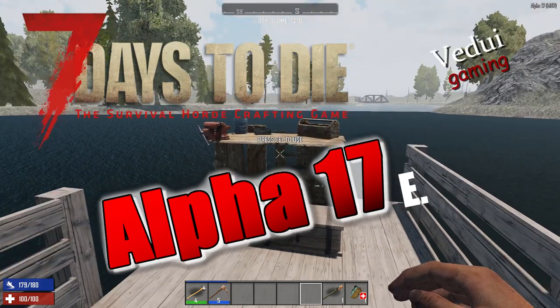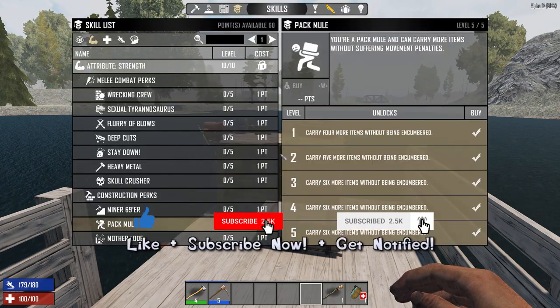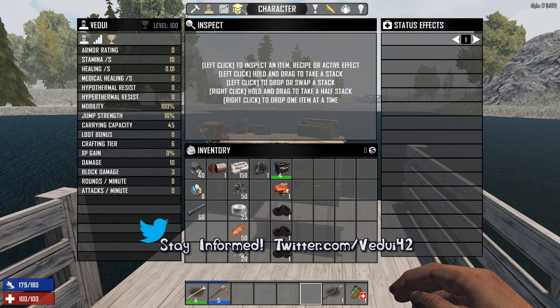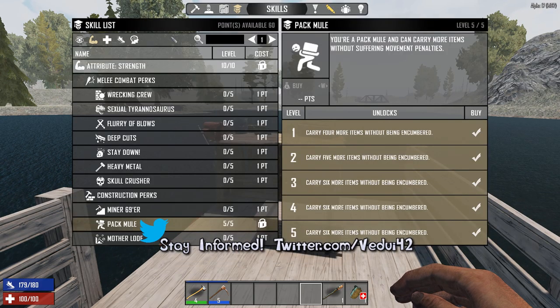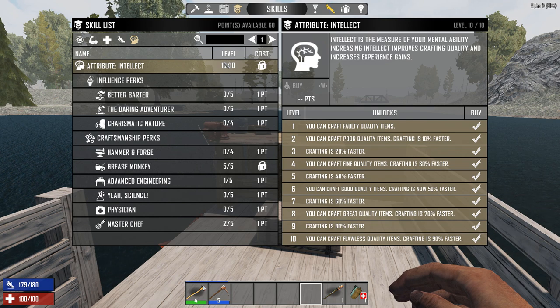I wanted to take a look at what's required to make the gyrocopter, and it's actually quite difficult. First, you need to be level 100, because you need to unlock all the skills. The skills you need are under Intellect, and you need to unlock 10 out of 10, which means level 100 — that's a lot of experience.